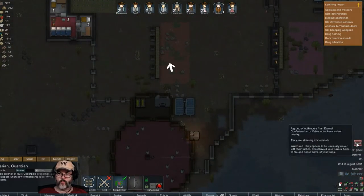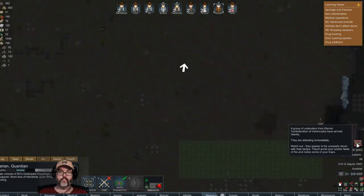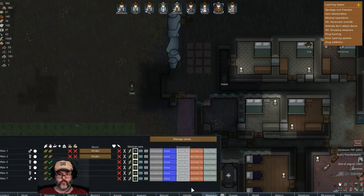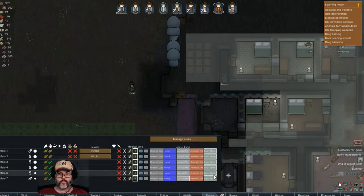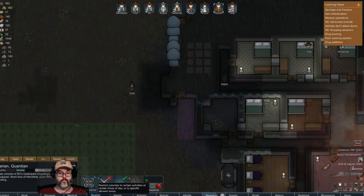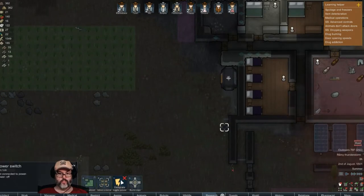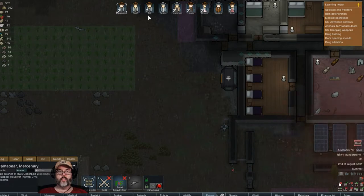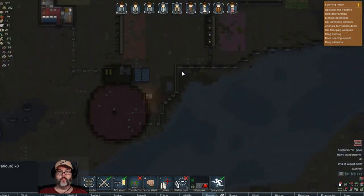We've got a raid, oh my god! A group of outlanders from the Eternal Confederation — let's see where we're at. There's a ton of them! Animals inside — toxic timing. We need everybody outside. Tom, come take care of that first please, then everybody else come out here.